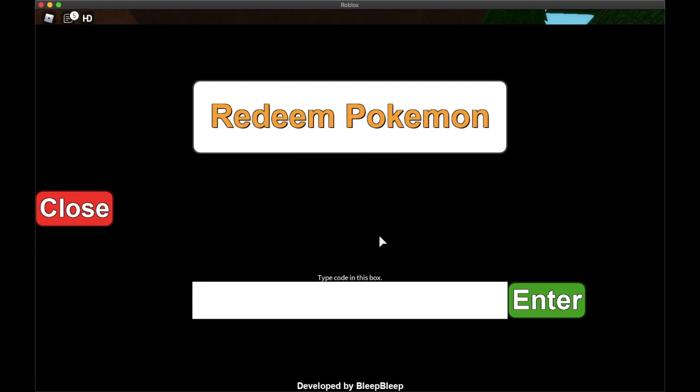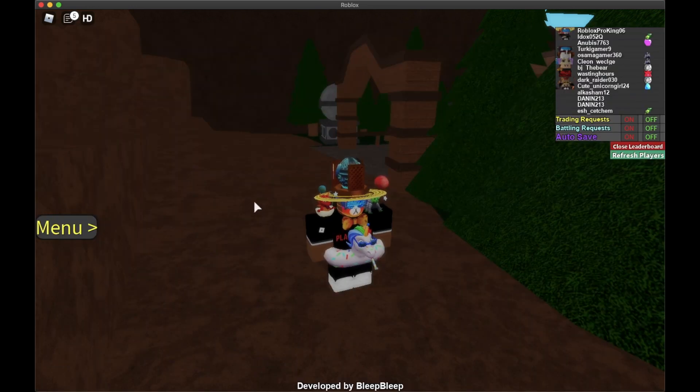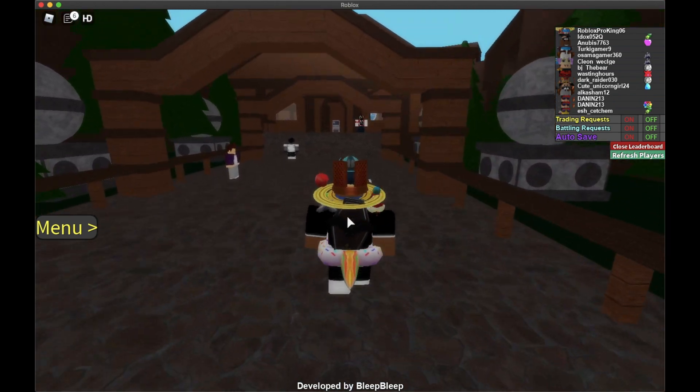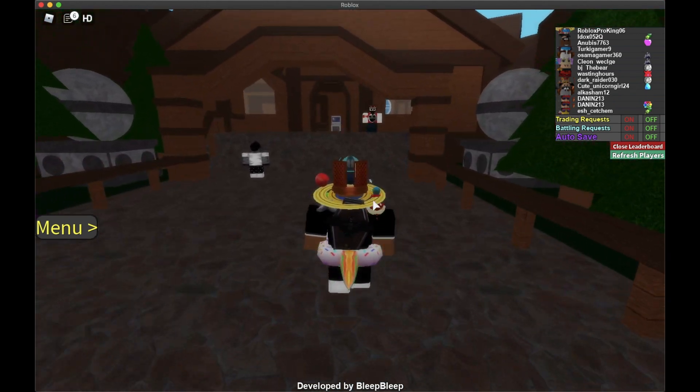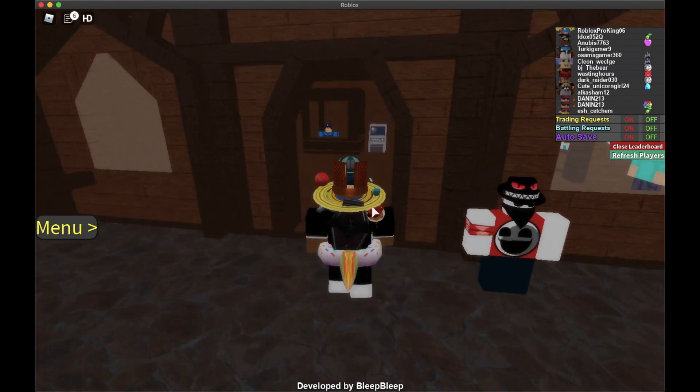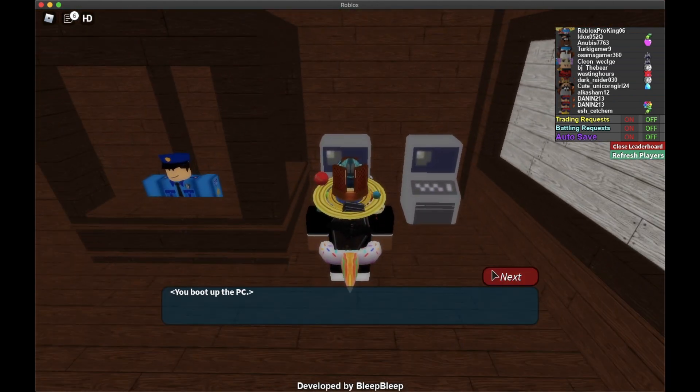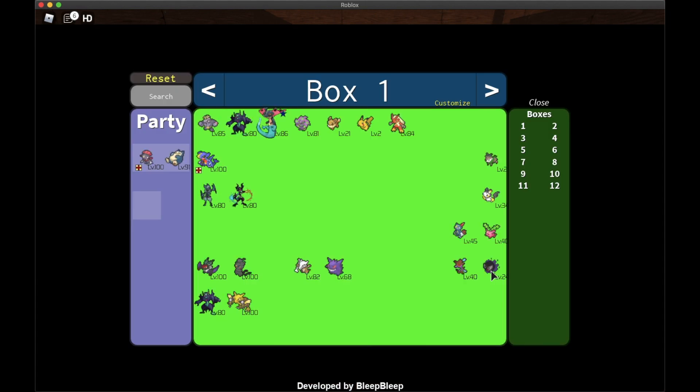Now I'll show you how to redeem these Pokémon if you don't already know. You probably have a full party, so first get out of the menu and walk to a PC - something that looks like a PC. Go over there and empty out your party to make some space. Click Interact, then Next.